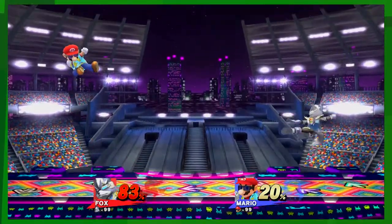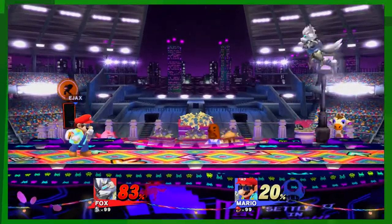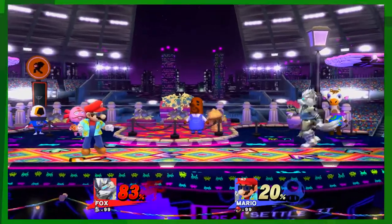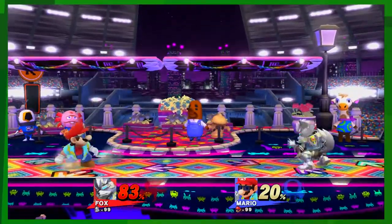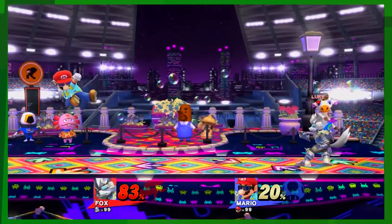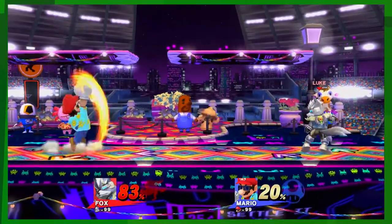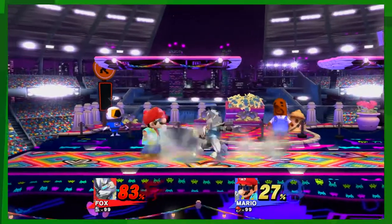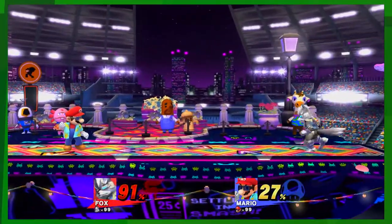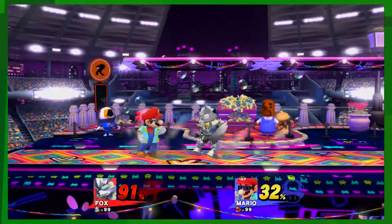So now we know how to fast fall. Now we're going to do what's called short hopping — you lightly tap the jump button. Boom. Aerial attacks are a great way to get in on your opponent. I just come in — boom. What you have is what's called a sex kick, and so do I. It's a neutral air that kicks and falls all the way down with that position, so you can come in with it and land.